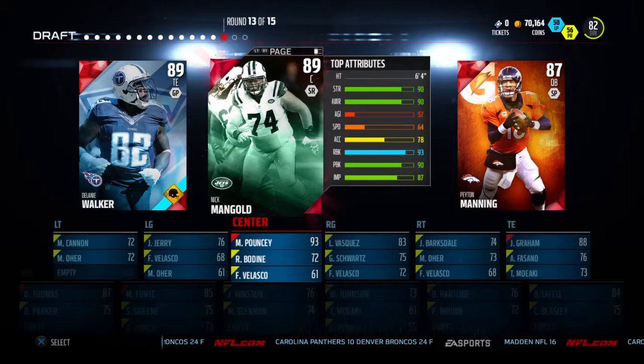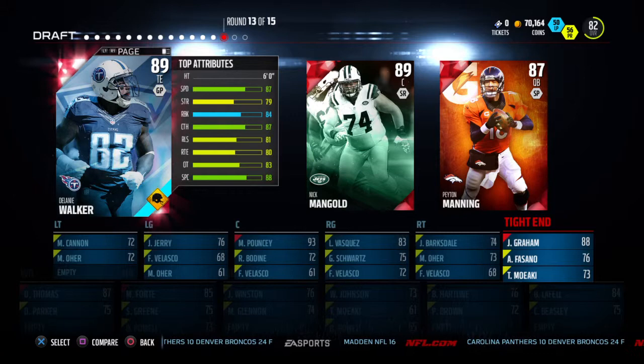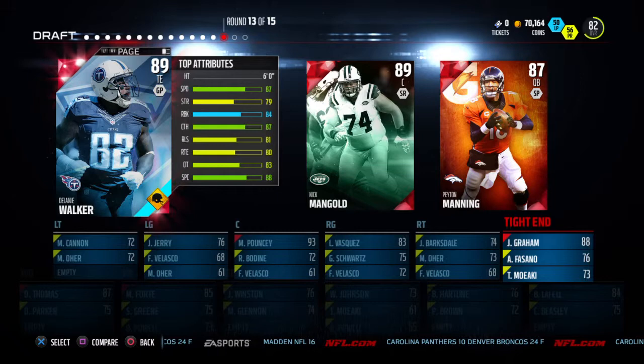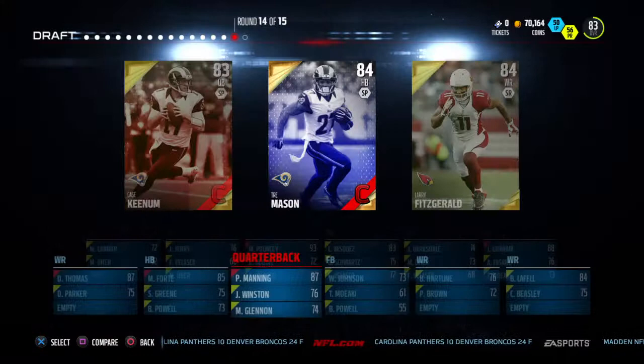Next round — we've got Nick Manning, obviously not the right choice, Peyton Manning himself, the gold gunslinger, and Delaney Walker at tight end. We already have Jimmy Graham, but we could run a double tight end set. However, we do need a quarterback. Although I'm not the biggest Peyton Manning fan, he's the obvious choice, so we're going to go ahead and get Peyton Manning.